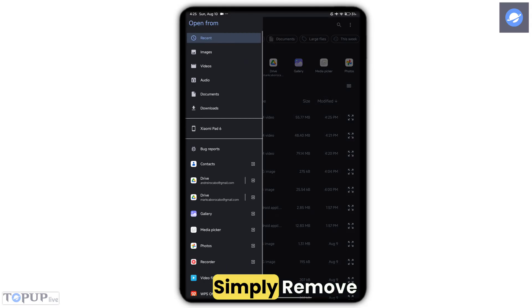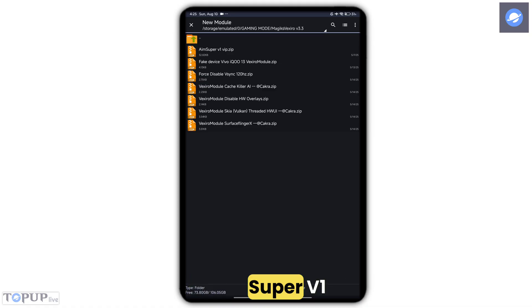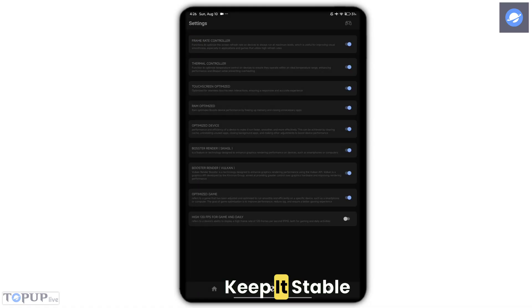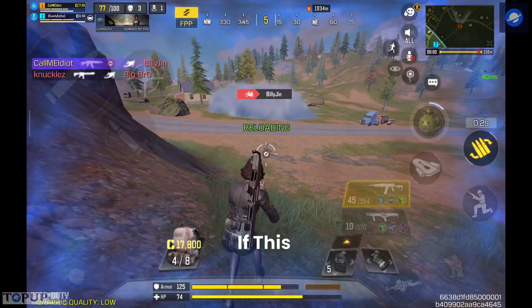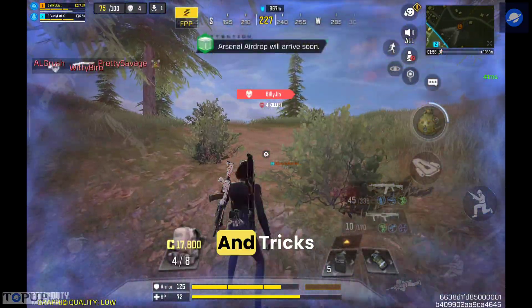You can always try the modules out to see which ones help, and if not, simply remove the ones that do nothing for your device. For me, the modules I recommend are Aim Super V1, ICU Device Changing Properties, and Disable HW Overlays. You can also experiment with others if you want, but do it at your own risk. If you're already satisfied with the improved performance of your device, don't add more modules — just stay still, keep it stable, and enjoy your gaming. And that's it for today's content. I hope this helps, especially to those who are not rooted. If this video worked for you, don't forget to like, comment, and subscribe for more tips and tricks.